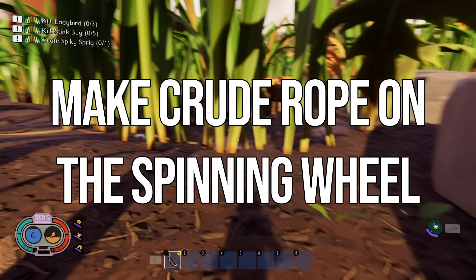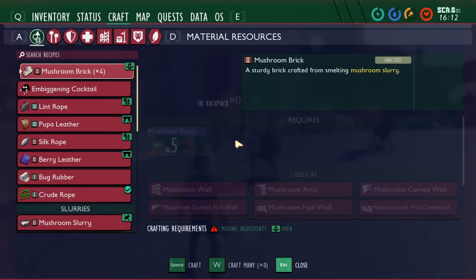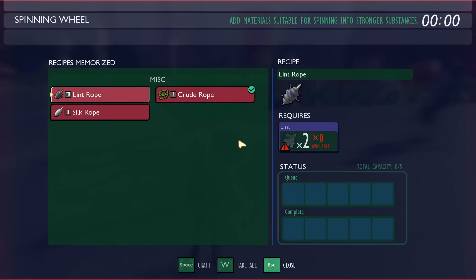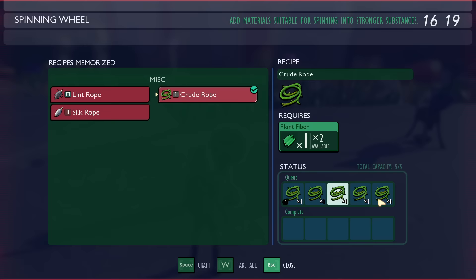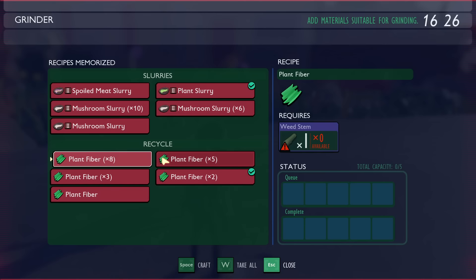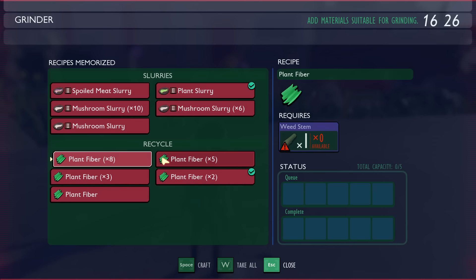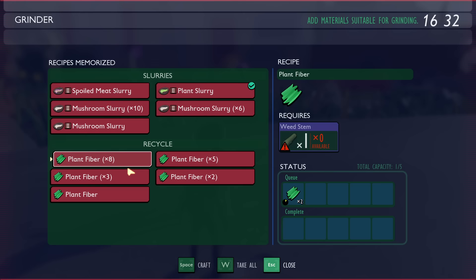Next up is how to make crude rope faster using the spinning wheel. Normally, crafting crude rope costs three plant fiber per one rope. With a spinning wheel, you get a one-to-one ratio — one plant fiber into one rope. For getting plant fiber even faster, use a grinder: input weed stems, grass planks, eelgrass strands, clover leaves, or sprigs to convert them into plant fiber at various ratios. Five weed stems gives you 40 plant fiber. Set up both the spinning wheel and the grinder for an efficient crude rope automation system.